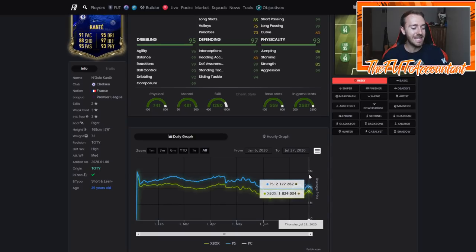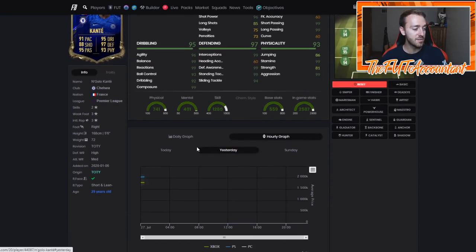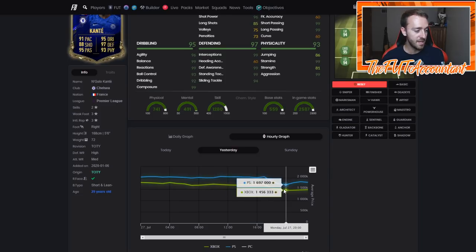We thought the whole Summer Heat thing was over. And this is continually what EA does every single year — you think one promotion is over and then something else comes along, and people are panic selling their cards basically every single week. Which is what EA wants, because it makes you lose more coins in the long run since you're constantly buying and selling, losing on tax, and playing into the market movements that happen with those panic sells.